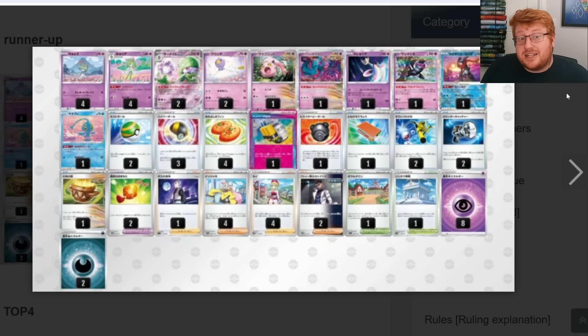Dragapult has been absolutely smashing the City Leagues and also made top four at this tournament, so it's expected to be making waves this format. However, the other finalist deck was Gardevoir, which is really interesting. The list is so different from other recent City League lists — one of the main standouts is a Hyper Aroma A-spec, letting you grab three Evolution Pokemon straight into your hand to get those Kirlia out immediately. Rather than playing Arven TM Evolution, it's playing Irida instead to give you access to early Mana Thief for protection or Greninja for extra card draw.